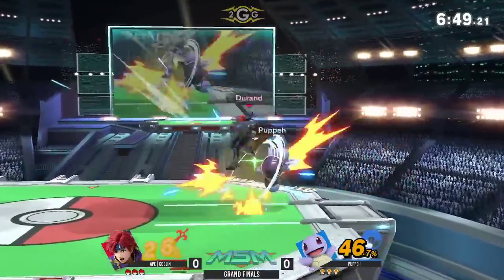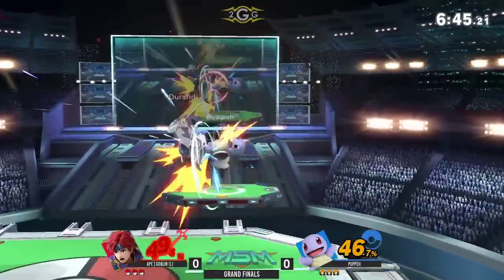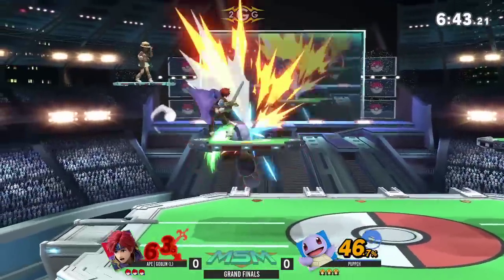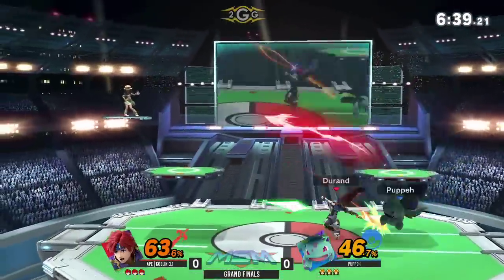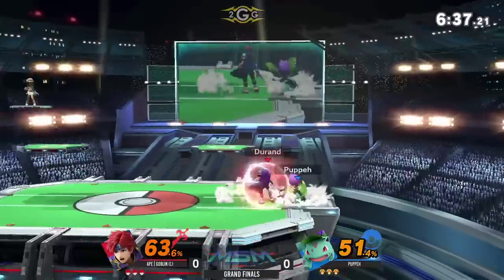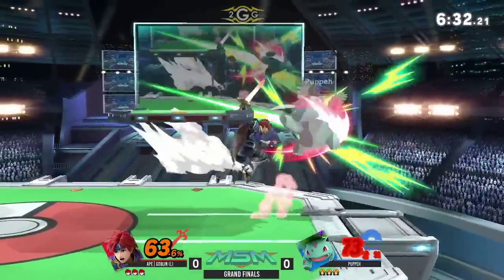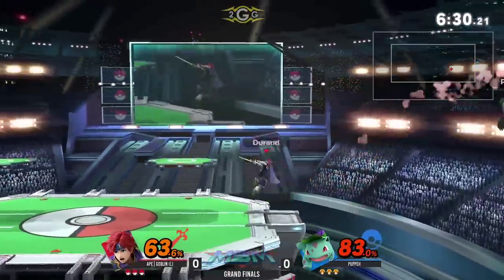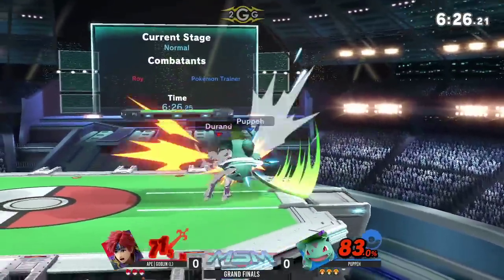Alright, so game number one, Grand Finals on PS2. Goblin coming in from the loser side with a lot of momentum here. One thing that Puppy has though is pretty much two sets to work with if he still chooses to. Jab, side B — not going to be enough. Just setting up for another ledge trap right here. Goblin doing that all night.